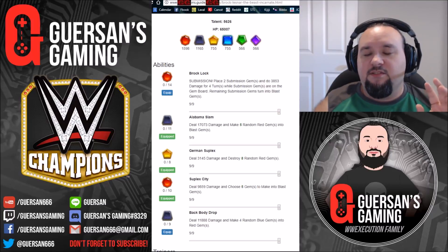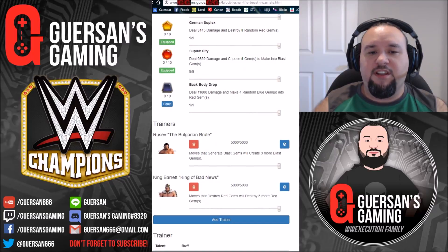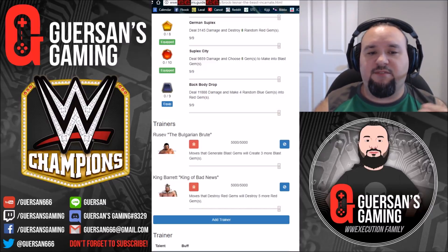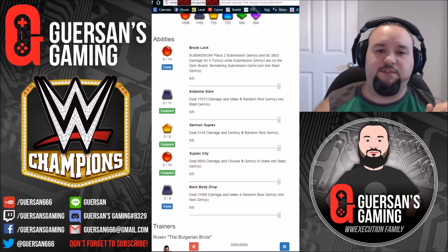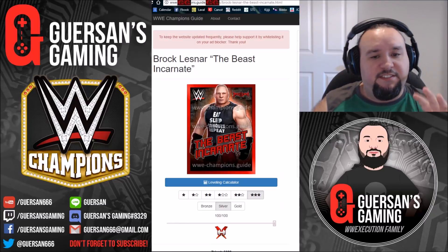Another option is instead of having Rusev and Barrett as trainers - for example, if you have a better powerhouse like Big Cass, you'll have Rusev on him so you won't be able to use Rusev here. You can use Enzo instead of Rusev to feed his German Suplex so that it starts faster. In this case, make sure that your black is Alabama Slam and not Back Body Drop, because you might need those extra blast gems on the board.